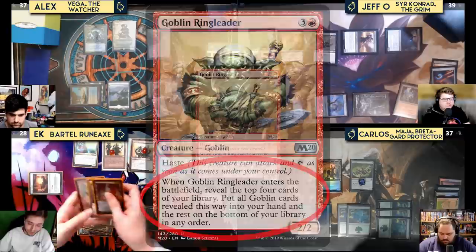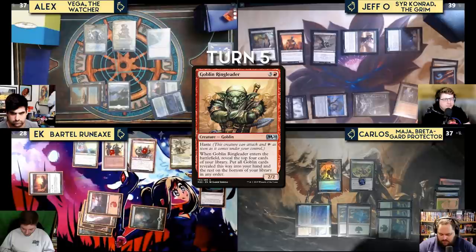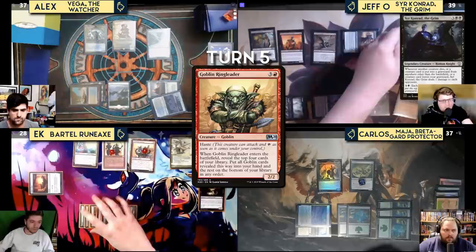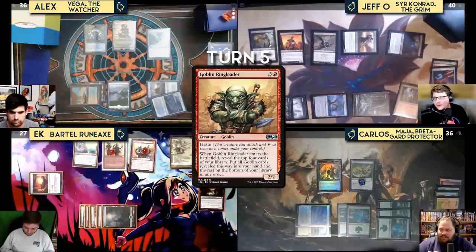Grumgully is putting +1/+1 counters on the non-humans as they enter, making the Recruiter a 2/2 and the Ringleader a 3/3. When Ringleader enters, you reveal the top four cards and put all Goblin cards into your hand. EK reveals four Goblin cards, putting them all in hand. At end step he discards Viserysseer, triggering Sir Conrad and dealing one damage to all.